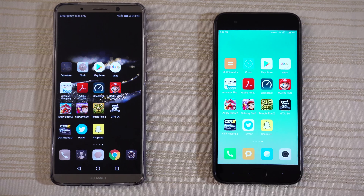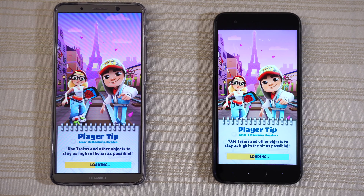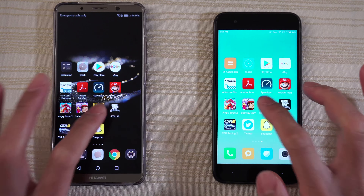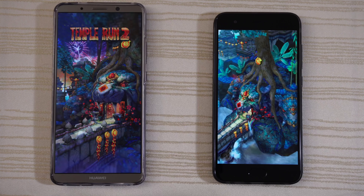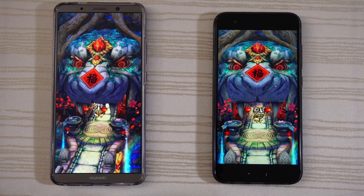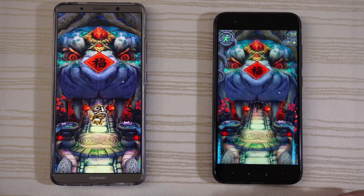Subway Surf — loading on both, and the Mi 6 a little bit faster. Tap to play and close it up. Tempo Run 2 — loading on both, and the Mi 6 jumping way out in front, taking this game. Play a little bit and stop the game.